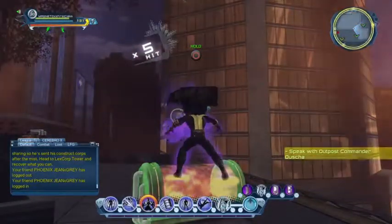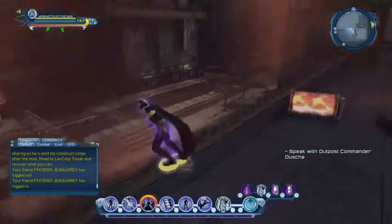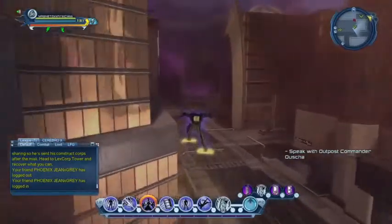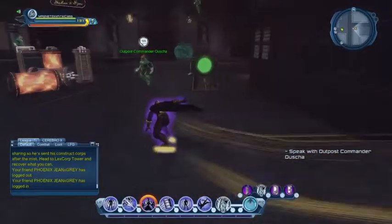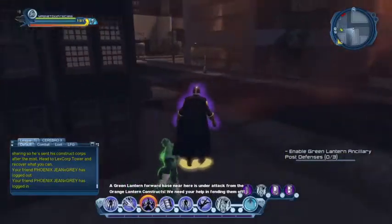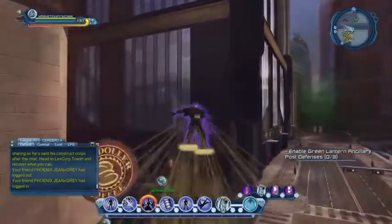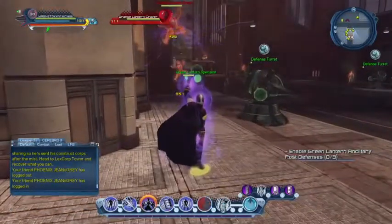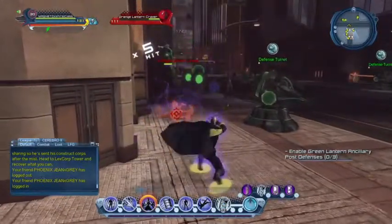Usually when characters resist the crowd control, you'll see the word 'resist' written above them. I'll have to go speak to someone — a Green Lantern forward base nearby is under attack from an Orange Lantern construct. I've done those missions mostly as a villain with a character called Galactus, who mostly did those missions when this DLC went live.